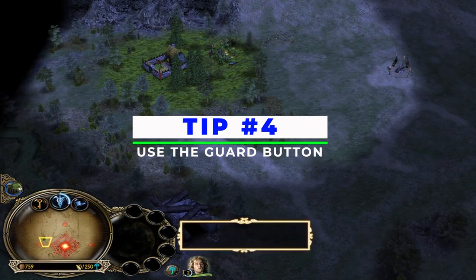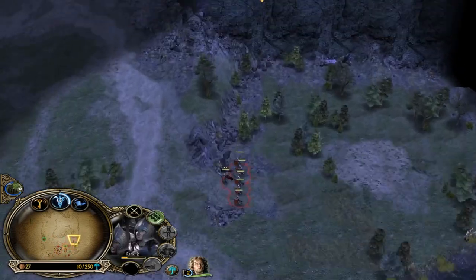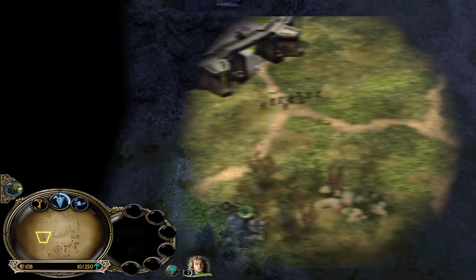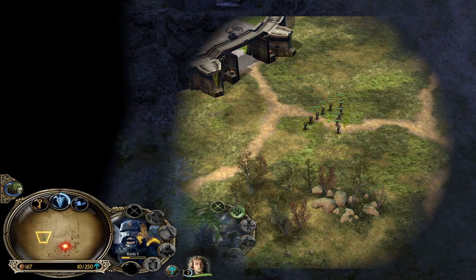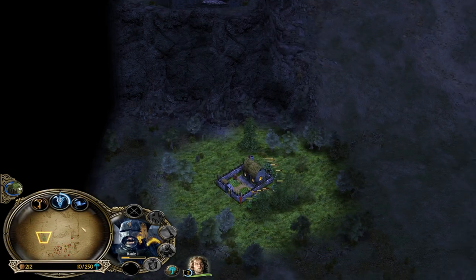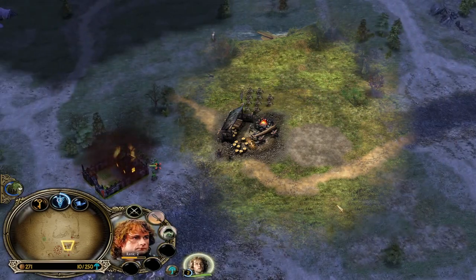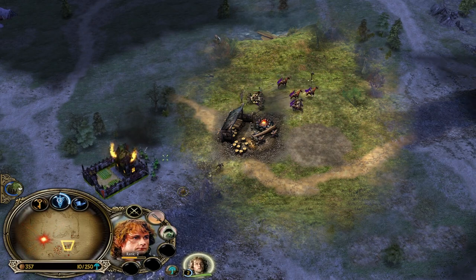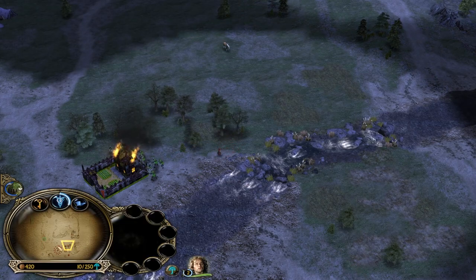Number 4: Use the guard button. The guard button is very useful when it comes to protecting areas, such as your settlement. After selecting any of your units or even heroes, clicking the G button on your keyboard and right-clicking on the area you want to be protected, you basically order your units to attack every unit that comes into that area. A great example would be using Isengard pikemen versus good factions — select one of your pikemen and guard a settlement. But the guard button can also be used to attack areas you can't even see.